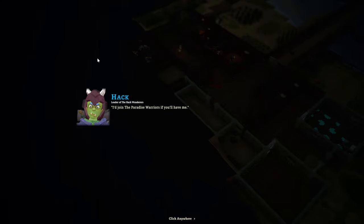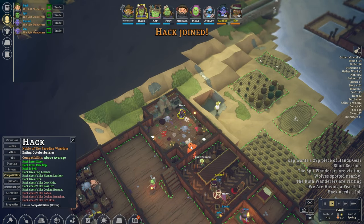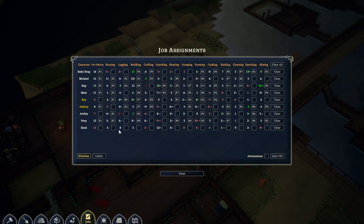Hack says: 'I'd love to join the Paradise Warriors if you'll have me - what say you?' Yes - but you are evil. You had quite a few things with you. We should probably check your charms as well. At the bottom, Hack, you don't like firefighting - that's fine. Nursing is quite important.